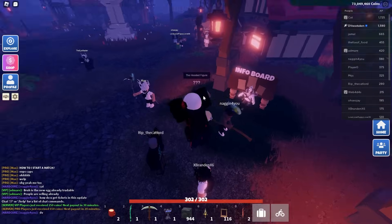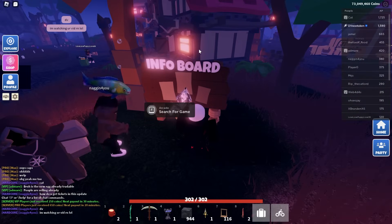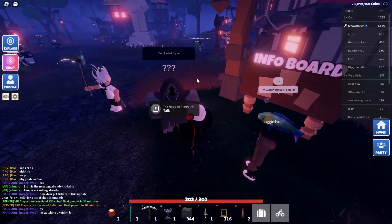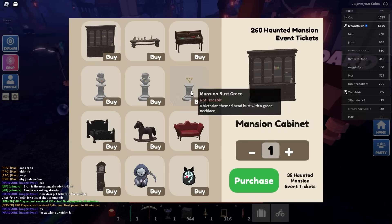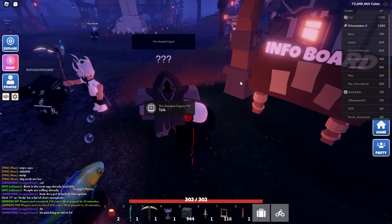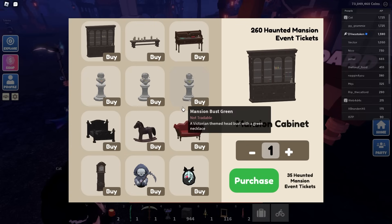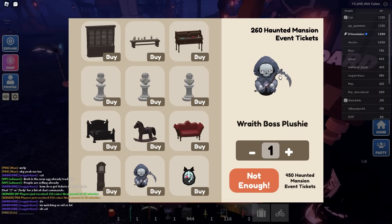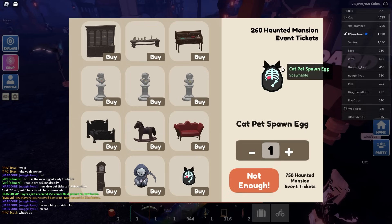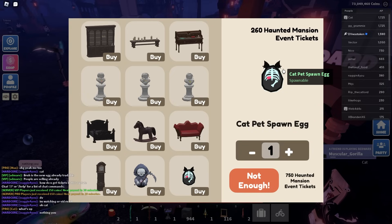I'm going to show you how to do this — it's a little tricky but not once you know how. First up, there's the hooded figure here. Anytime they do events, head over to the info board and there's typically an NPC you can buy stuff from. Click on redeem — I have 260 haunted mansion event tickets. The two items you want are the wraith boss plushie and the cat egg. Priority is getting 750 haunted mansion event tickets for the cat pet, which is the thumbnail image we're grinding for.